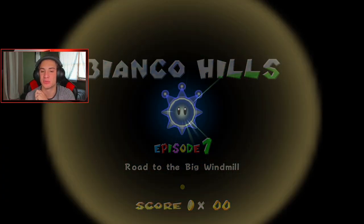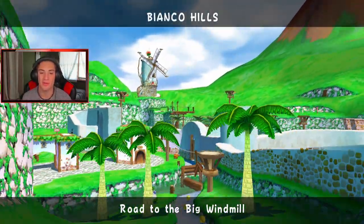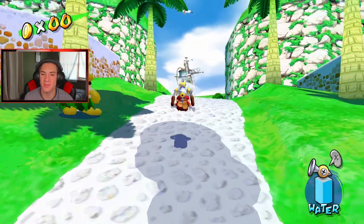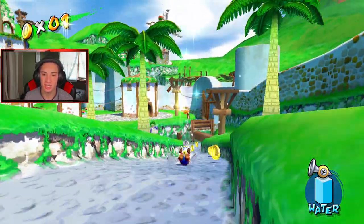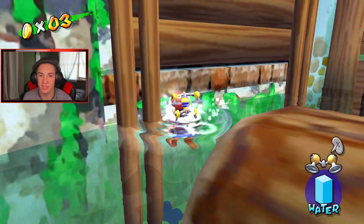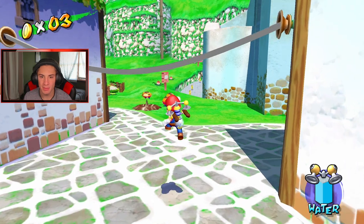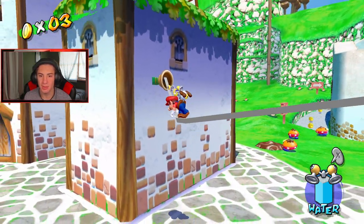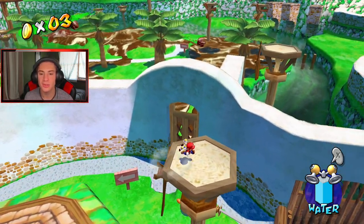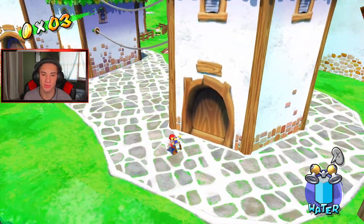I absolutely love this place. Our first mission is Road to the Big Windmill. It kind of acts like 64 — you hop inside these little paintings and you get new worlds where you gotta collect a bunch of things. Let's get after it — that music is a jam! Get up there Mario, I gotta switch to my hover nozzle. Let's see if I can do this — get up there, you gotta want it. Beautiful! Now how do I get to the next area? Can I hop up on these things?